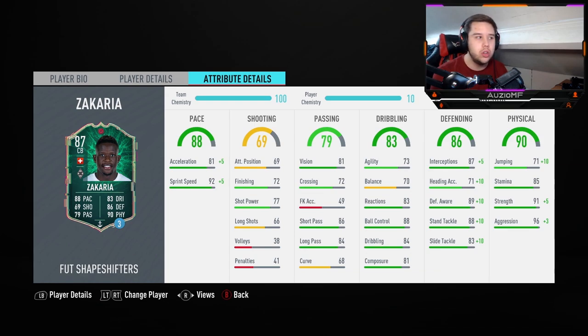The ball control is very nice, simply because if the ball gets full-pelted — say an RB pass towards him — he should have a nice, calm, composed touch and shouldn't really be taking any bad touches with 88 ball control. He has got 92 interceptions, 81 heading accuracy, 99 defensive awareness, 98 standing tackle and 93 sliding tackle.